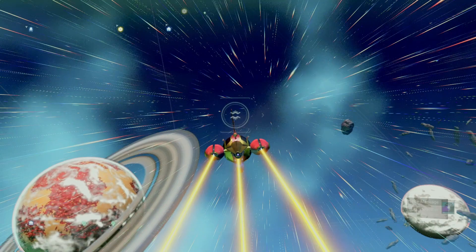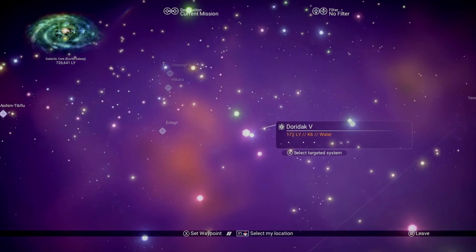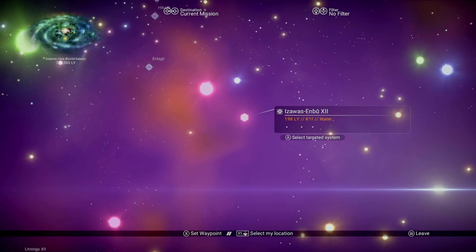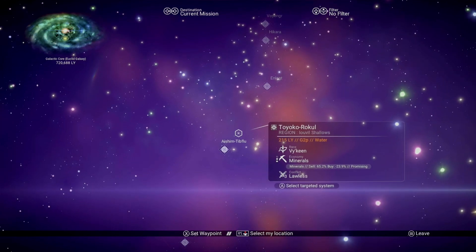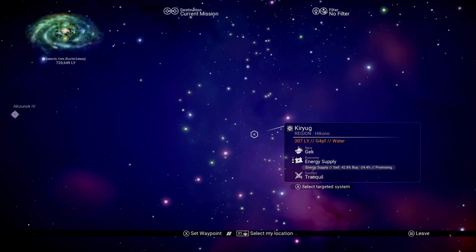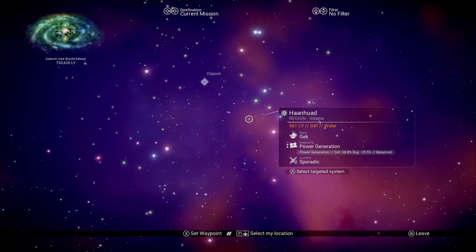Number 3: when you're first starting out or starting a new save, one of the first things I like to do is get all of my drives installed so I can travel to any star color I want. What many don't realize is once you have your S-Class drive installed — also called the indium drive — you no longer need the cadmium and emerald drives. As you can see here in my newest ship, the only drive I have installed is the indium drive, yet I'm free to visit any star I choose. So if space is an issue on your ship, you now have two extra slots that you've just freed up.